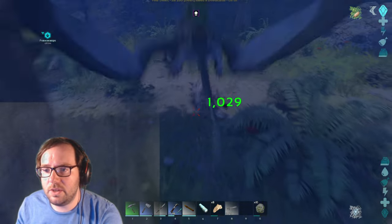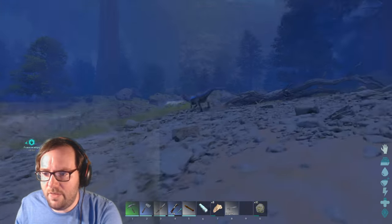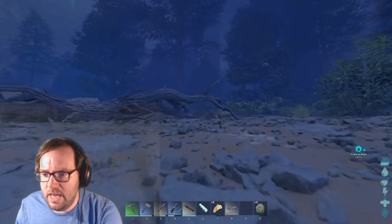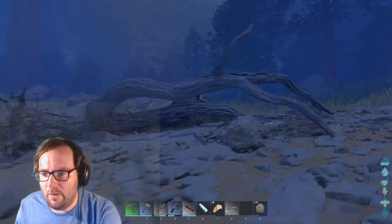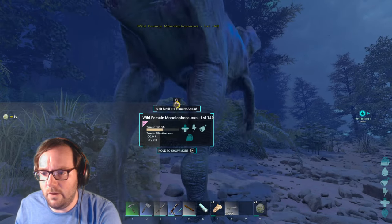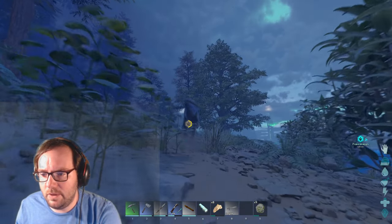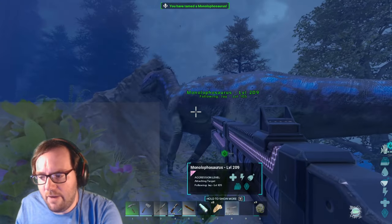Oh there's the 140 from before, I think! There's a dodo. I think I've killed everything in the area so it should be calm now. I just sneak up behind it, give it monolophosaur bile, and it should calm down. Can you not walk for a minute so I can feed you? There you go — 50%. Should tame with one more. I'll let you guys know when it's fully tamed.